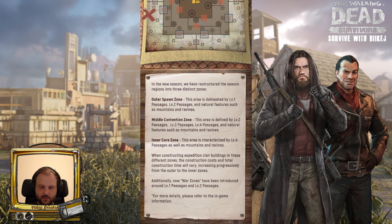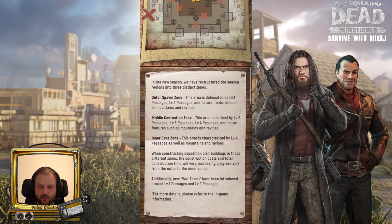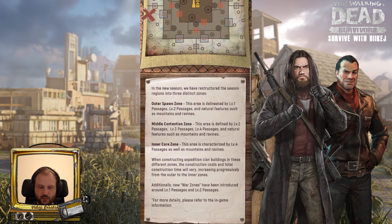When constructing expedition clan buildings in these different zones, the construction costs and total construction time will vary, increasing progressively from the outer to the inner zone. Additionally, new war zones have been introduced around level 1 passages and level 2 passages. For more details, please refer to the in-game information.